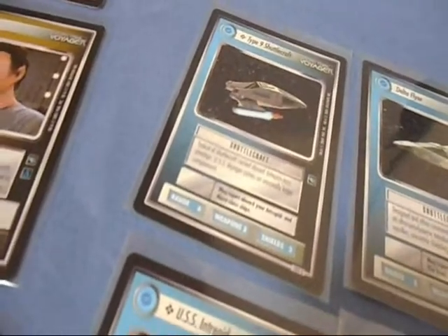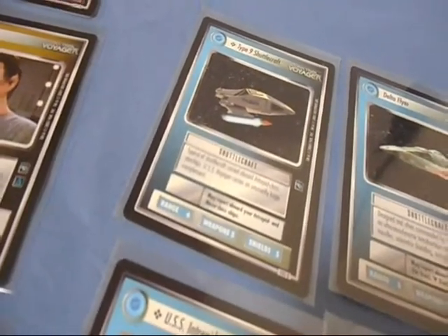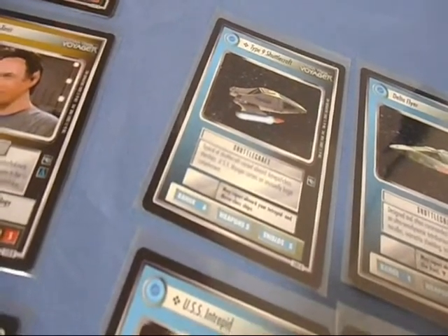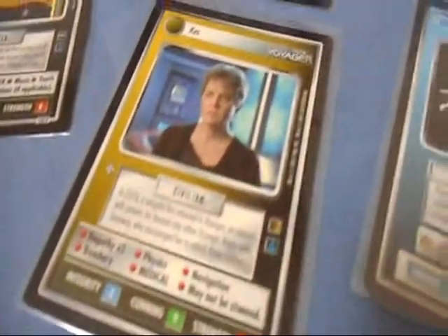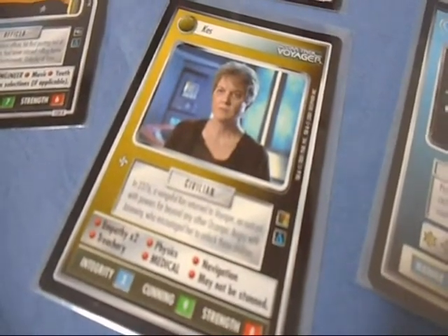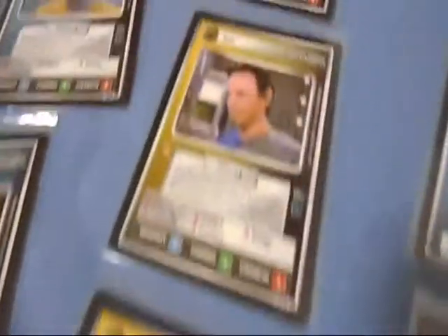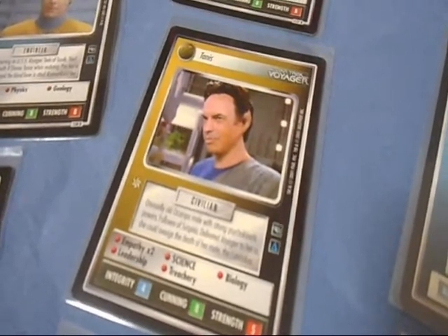One of the other things that comes in handy with a Delta Quadrant Federation deck is you have non-aligned personnel, ships, and dual affiliation personnel at your disposal. You have the Back Seal, which can be carried aboard any ship like a shuttle if Neelix is around. You have cards like Kes — she's a civilian but she has empathy times two, physics, navigation, treachery, medical, and she may not be stunned. Tanis is another Ocampa with empathy times two, science, biology, leadership, and treachery.